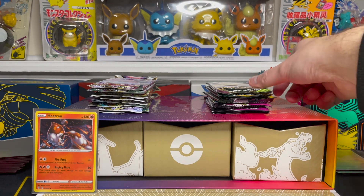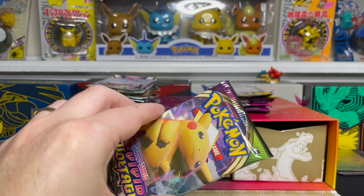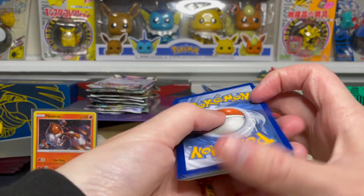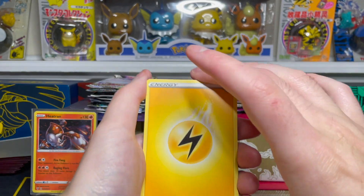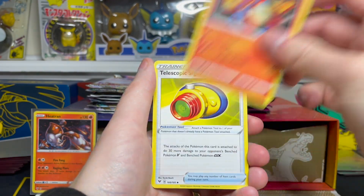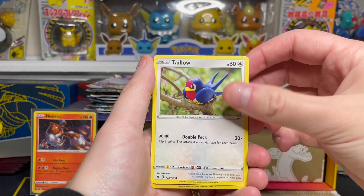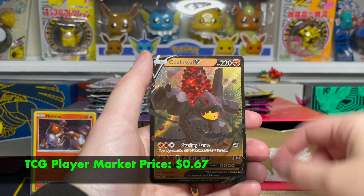Next up is a Vivid Voltage. The big card in this set is the VMAX Pikachu, and the really big one is the Rainbow Pikachu — last I checked around $200. I haven't opened a whole lot of Vivid Voltage either, so we'll see if we can get something nice. Electric Energy on the front, Charmeleon, Telescopic Sight, Mighty Yenna, Trubbish, Tynamo, Clobbopus, Wobbuffet, Taylo. Our reverse is a Clefairy common reverse holo, and we have a hit — it's a Coalossal V.